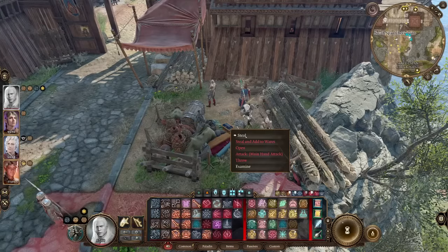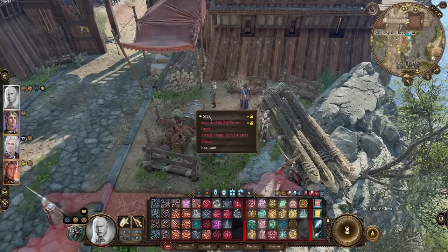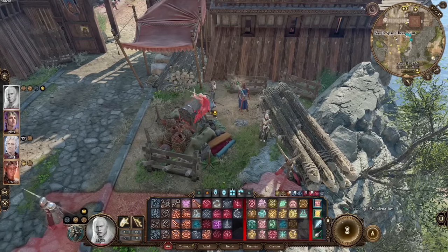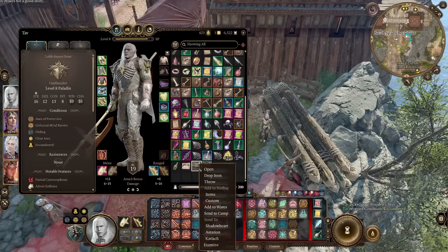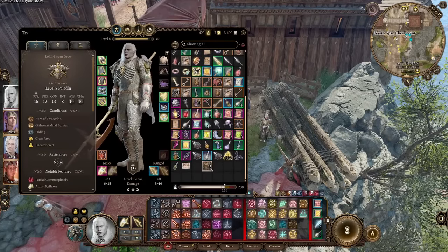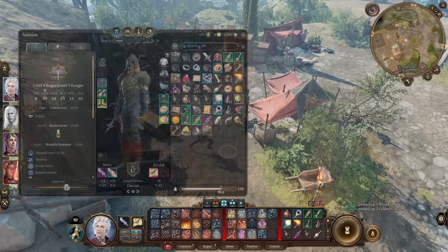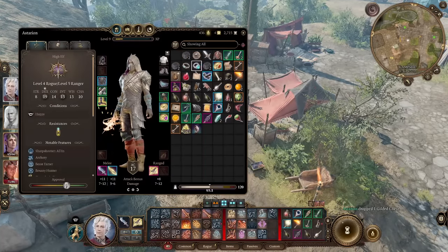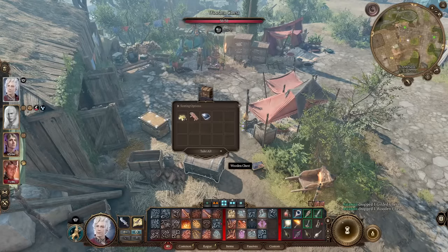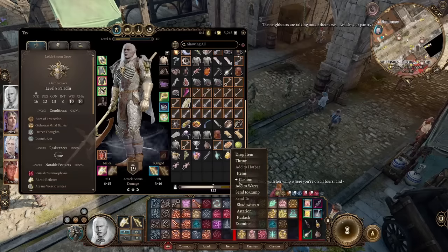Coming in at number four, we have Send to Camp. You can actually send chests to camp after looting them, even if they're lockpicked, and crack them open later if your skill is too low right now, or equip your sleight of hand gloves at camp and open the chest there. If you're in a tight situation and don't have time to crack open a chest, you can just send it straight to camp. You can also do the same thing with camp supplies.